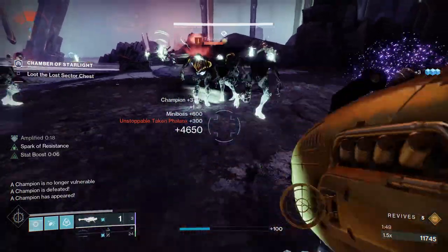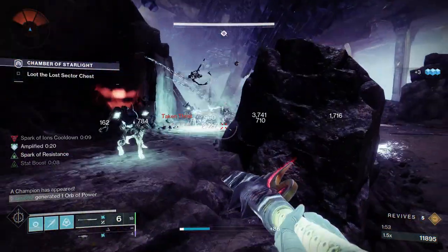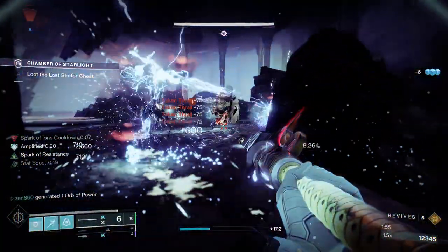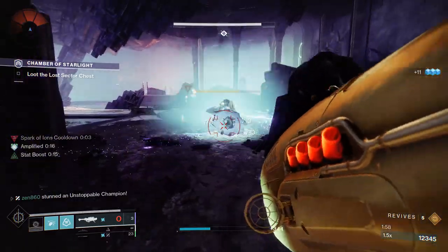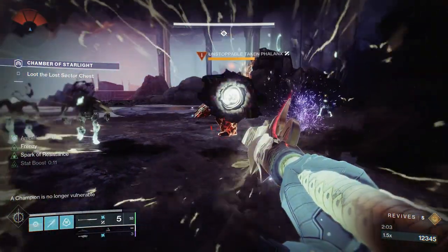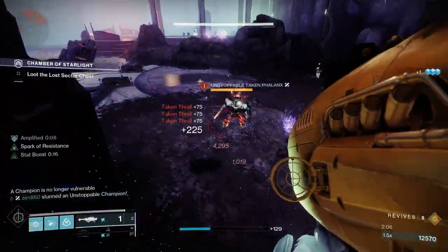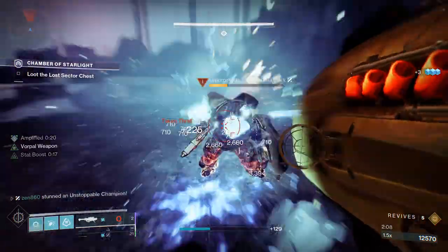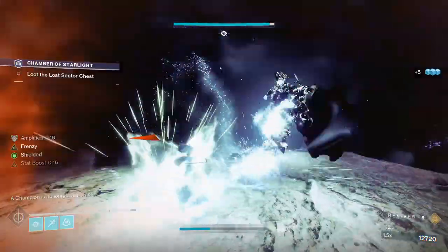There's going to be another unstoppable champion that spawns and it's just rinse and repeat at that point. We're going to throw our grenade at the ground to take care of these Taken — they're very, very annoying, but if you just jump over them you're going to be fine. Going to use a couple more rockets, some grenades, and we'll just slowly chip this thing down. It's actually not going to take very long at all. Going to stun him again, and one more rocket and some grenades combined with some glaive melee shots is going to be enough to finish it.